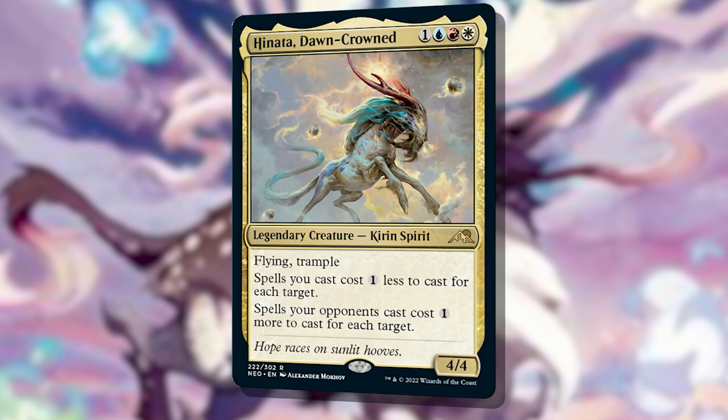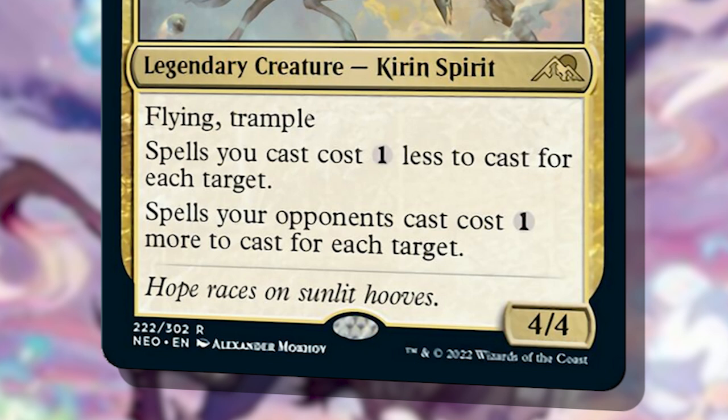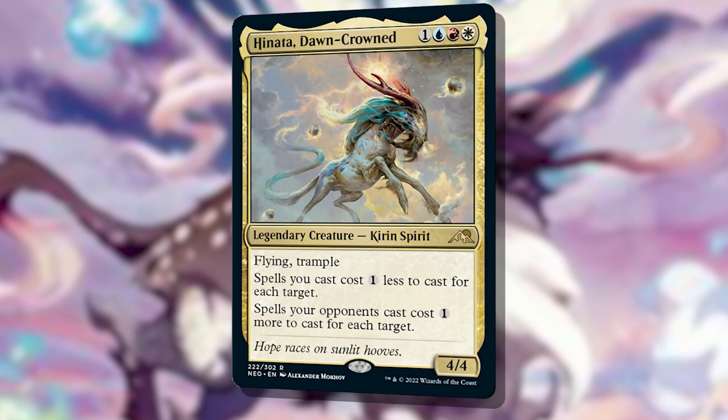Let's take a look at this Kirin Spirit. For 4 mana — 1 blue, red, white — Hinata is a 4/4 flying trampler. Hinata also reads: spells you cast cost 1 less to cast for each target, and spells your opponents cast cost 1 more to cast for each target. Talk about savings. And taxes. And a beater. Hinata really does it all, right?